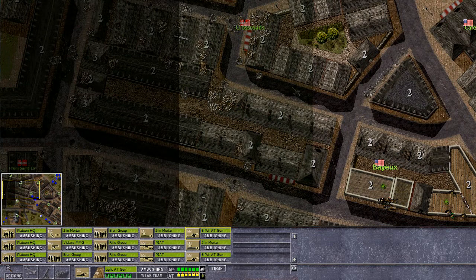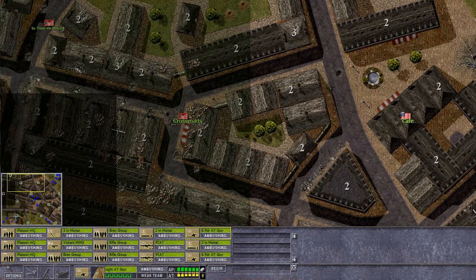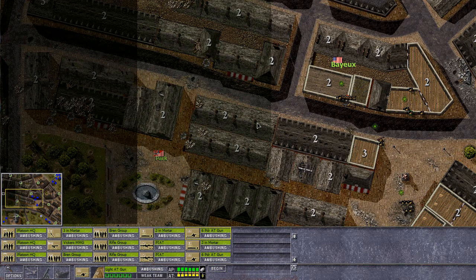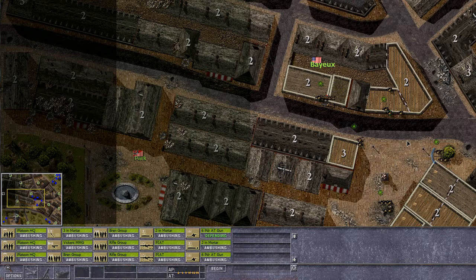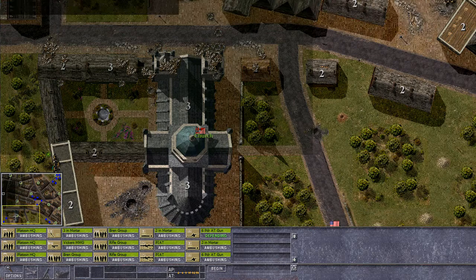Let's see if we can get our 6-pounder guns into a position where we can actually strike at them. That's going to be a tough one. I think he's going to move with his tanks down the main street, or at least across the main street. It's a pretty safe bet that he will. So what I'm going to do is put one of these AT guns back here — they can just shoot down the road. Yeah, that's perfect. Put them on the fence like this.